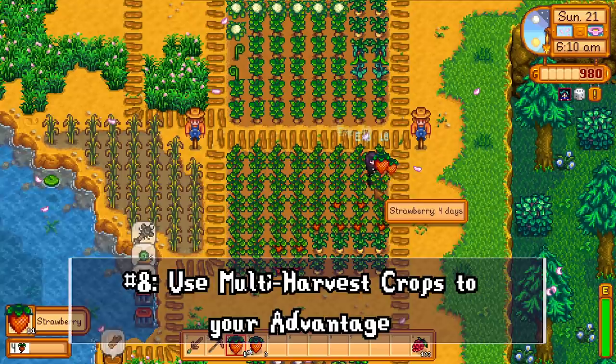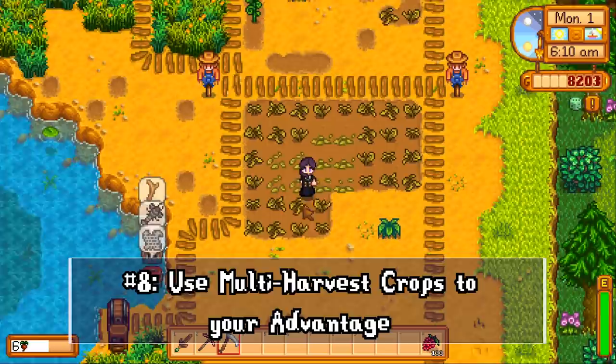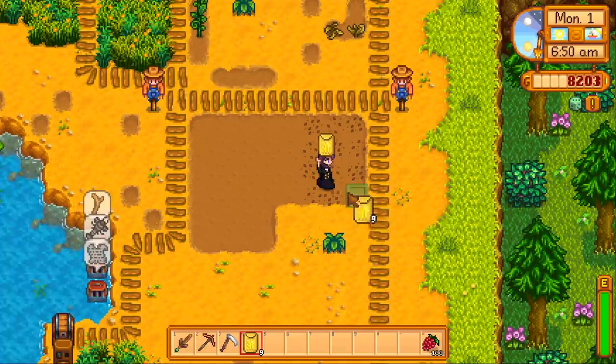One thing I love about multi-harvest crops is they save so much time: when the plant dies at the start of a new season, the ground stays tilled, saving precious time and energy. Alternatively, you can plant a cheap crop like wheat at the end of the season to hold the tilled spot until you're ready to rotate it out.